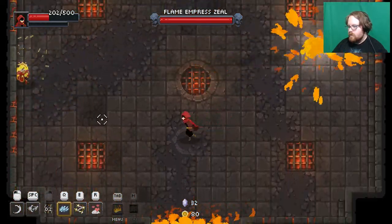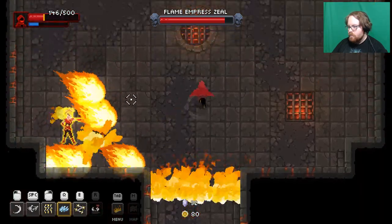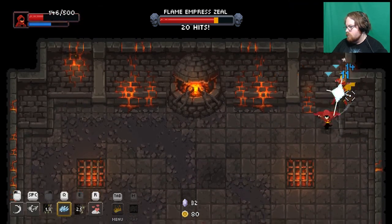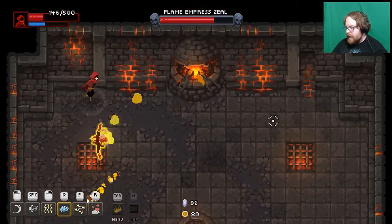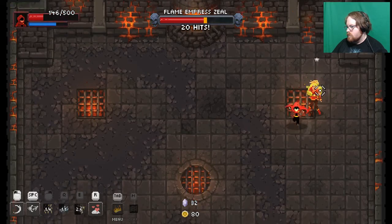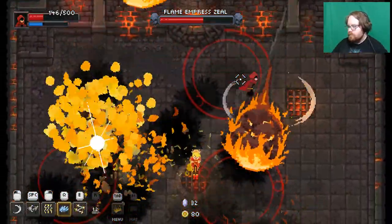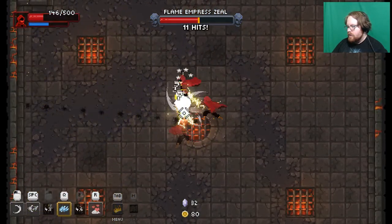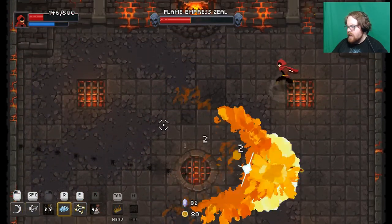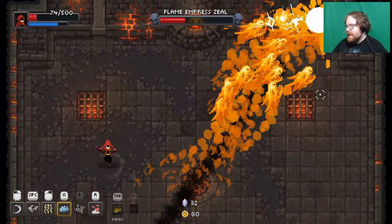Oh hey — zing zap! I can actually get stunned too, that's cool. Fire shuriken! Her pattern's not too hard to figure out, so that's good. I think I actually stand a fairly decent chance at beating her, so long as I'm not an idiot.